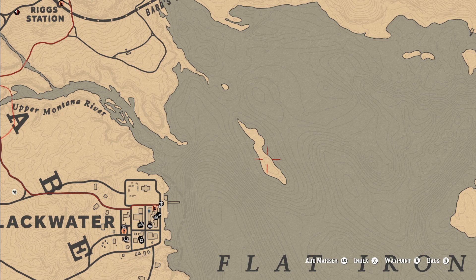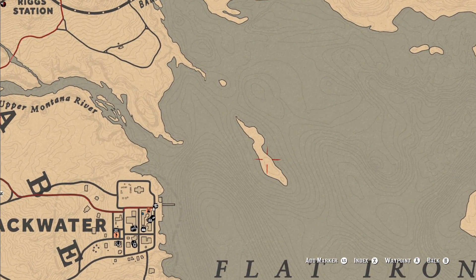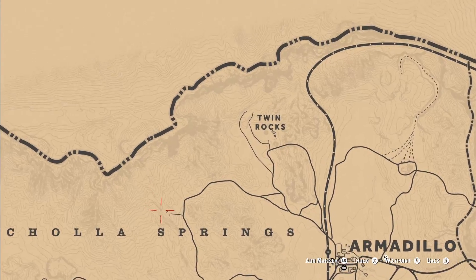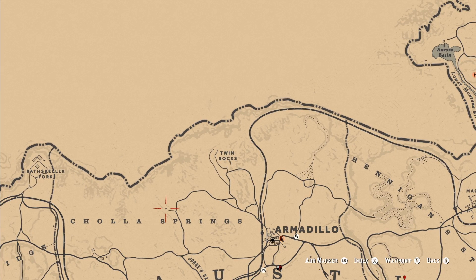If you're looking for these two collectibles for the Madame Nazar collection today, you can find a goose egg right here on this island in Flatiron Lake. And then if you're looking for cognac, you gotta go all the way to New Austin, near Armadillo. It's gonna be inside of this building just northwest of Armadillo.